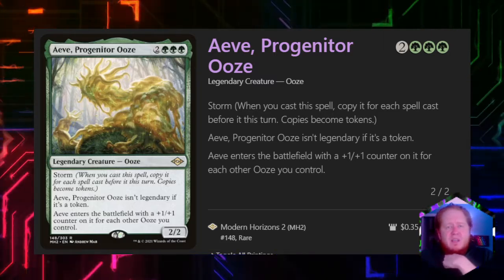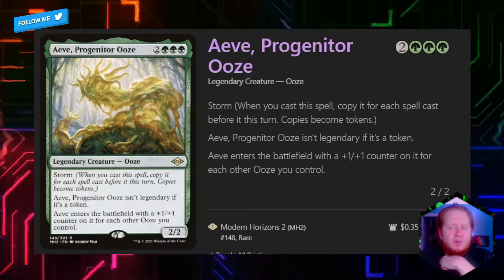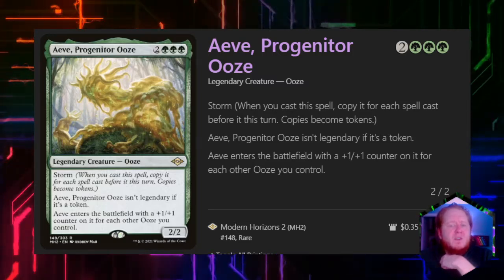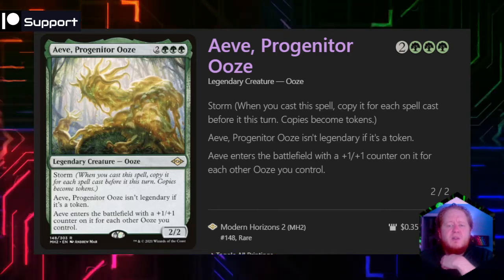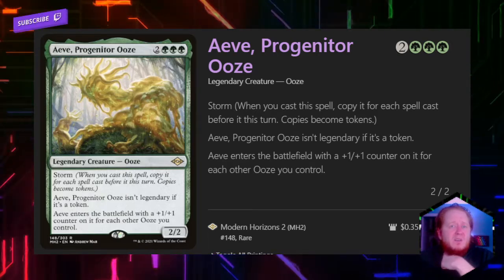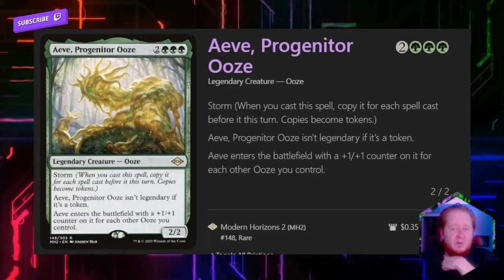Our first creature in the deck is Aeve, Progenitor Ooze, for two and three green. It's a 2/2 creature with storm. Any tokens made of it aren't legendary, and when it enters the battlefield, it enters with +1/+1 counters on it for each ooze we control. One of the goals in our deck is to produce a lot of mana, and if we can spend all that mana and have a big turn, we can end up with some huge Aeve Oozes.